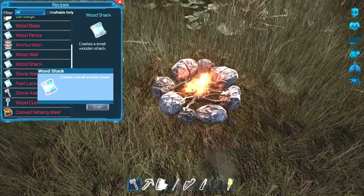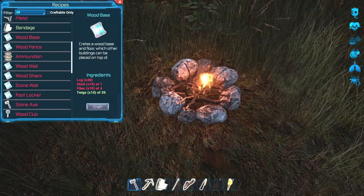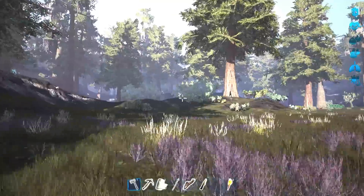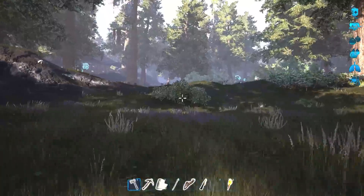So we can make a wood shack or a wood base - probably wood base first. It needs sticks, fiber, and logs. We need 40 logs - holy crap, that's a lot - and sticks and stuff too. We're gonna have to do a lot of gathering here to build that, but I need a base.